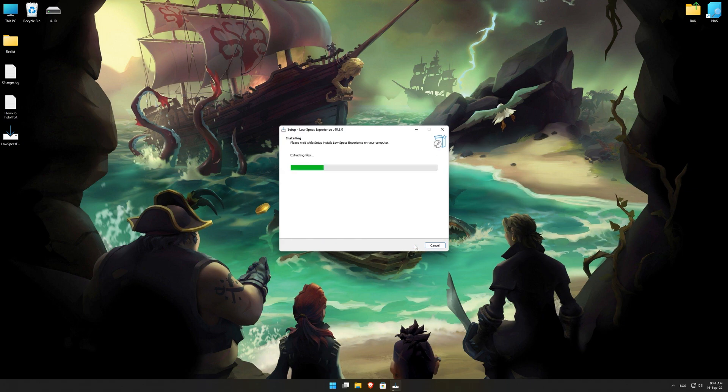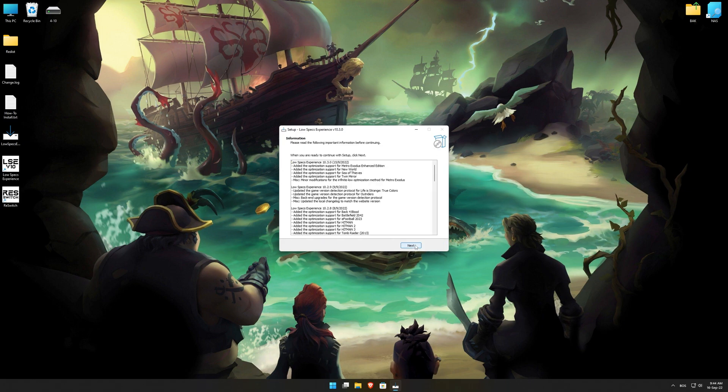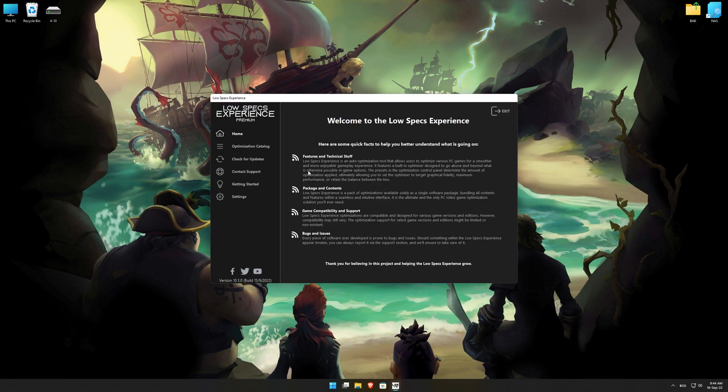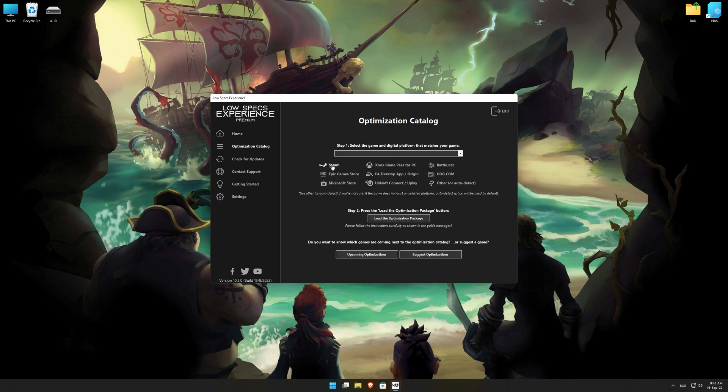First of all, start the installation process for the Low Specs Experience. Once it's done, start it from the newly created Desktop shortcut and select the optimization catalog. From the top of the menu, select the applicable digital platform and then select Sea of Thieves from this drop-down menu. Once that is done, press load the optimization package.